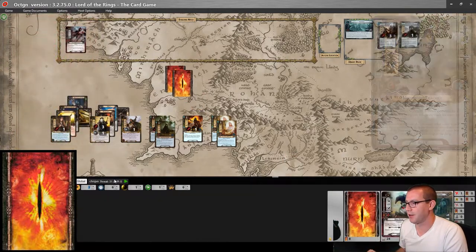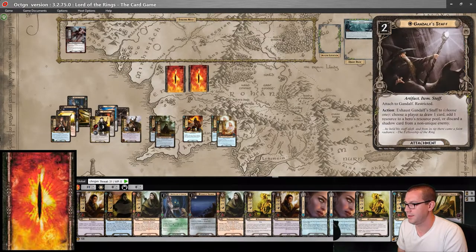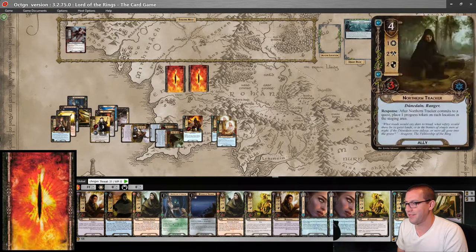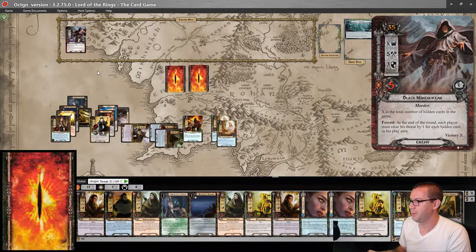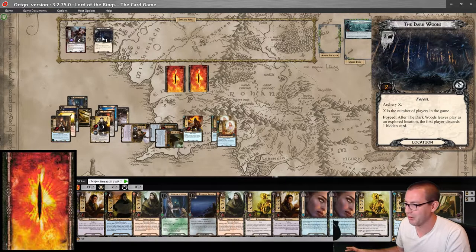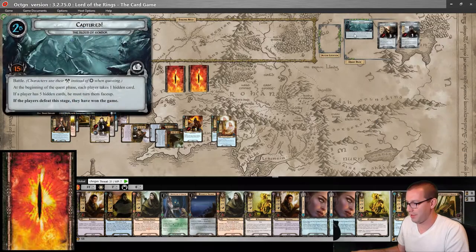Get a second hidden card. One, two, three, four, five, six, seven — committed to the quest. Against two in the staging area. Dark Woods is actually pretty great to see. Up against four, I would make three progress.